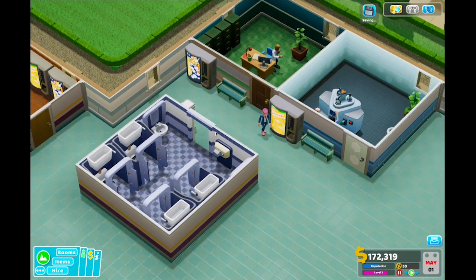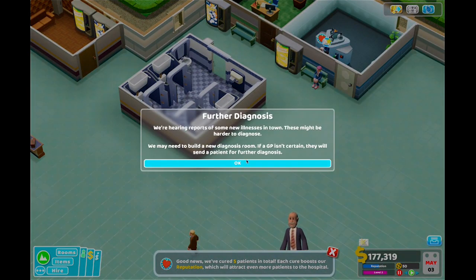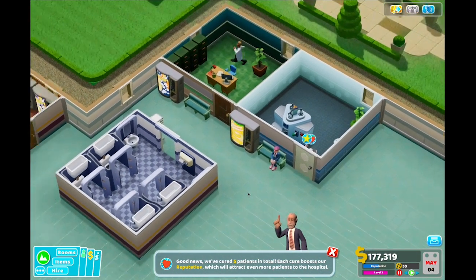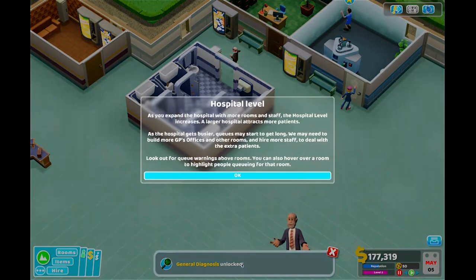Because there used to be... I used to be able to see where the doors were. Profit - 6,000. Good. Staff promotion - promote. General diagnosis. Hospital with more rooms and staff, the hospital level increases. The larger hospital attracts more patients. As the hospital gets busier, queues may start to get long. We may need to build more GP offices and other rooms and hire more staff. Look out for the queue warning above the rooms. You can also hover over a room to highlight the people queuing for that room.